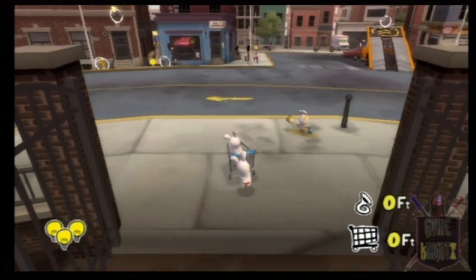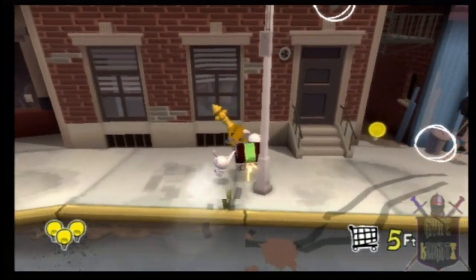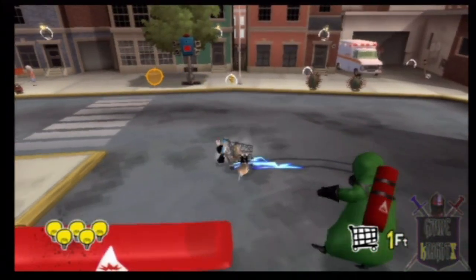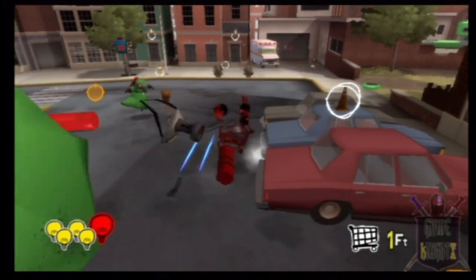After beating the first zone, players are brought to the city, which acts as the hub for this game. The city itself changes over the course of the game depending on how much stuff your Rabbids have stolen from the humans. The humans eventually get sick and tired of you stealing all their stuff and decide to fight back with the Verminators.